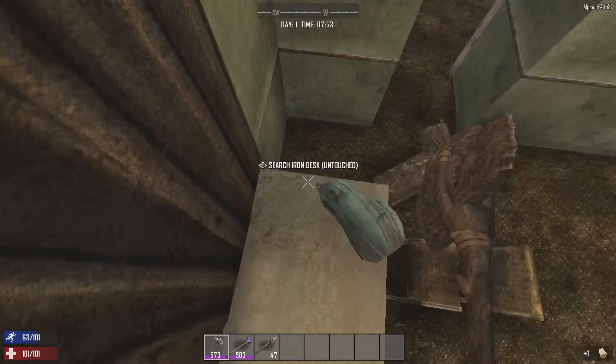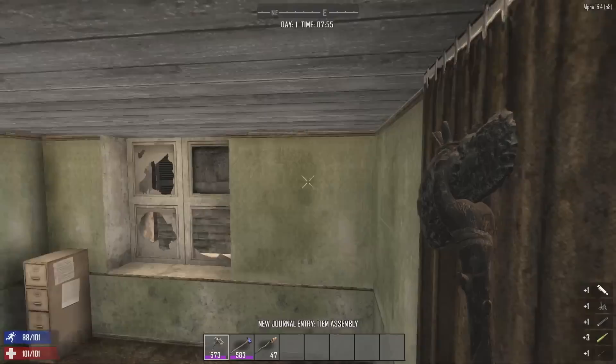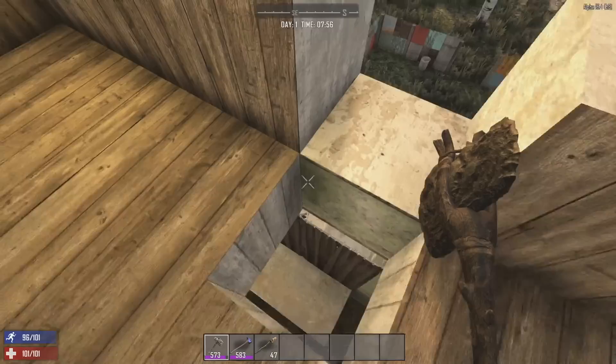It breaks open and you're left with a backpack with the safe goods and a little bit of iron. Open the backpack and there you go — a hunting rifle, some ammo. This is everything that was inside the safe and you can just pick it up and be on your merry way.